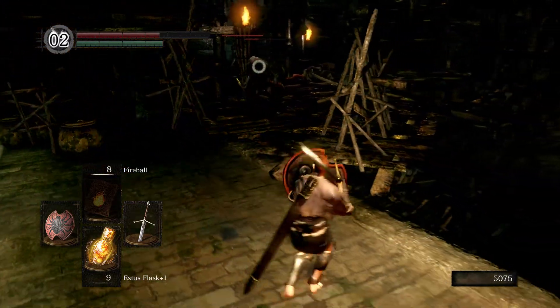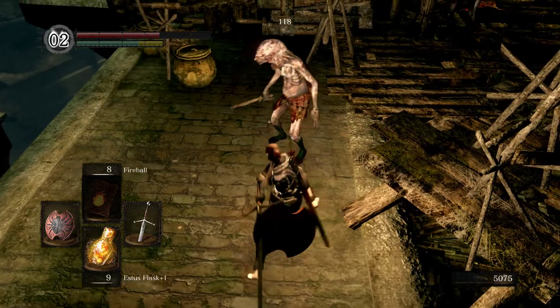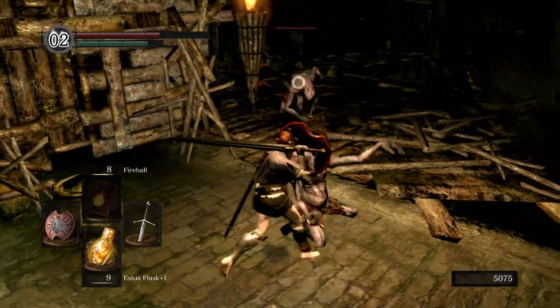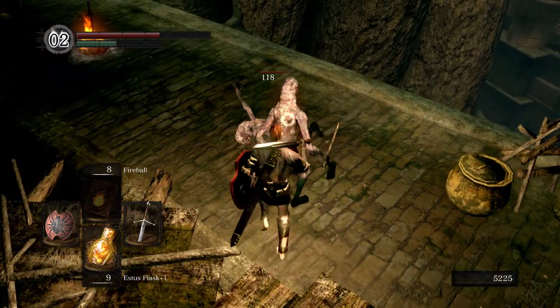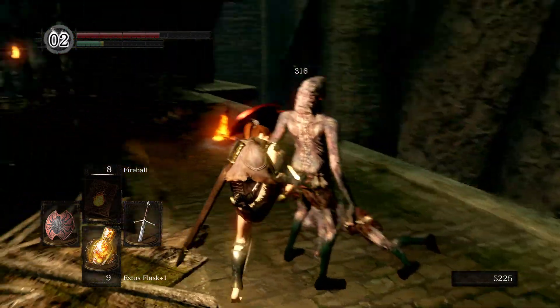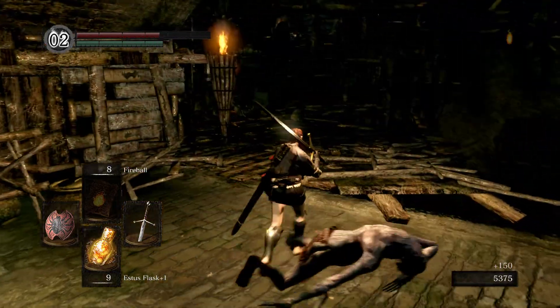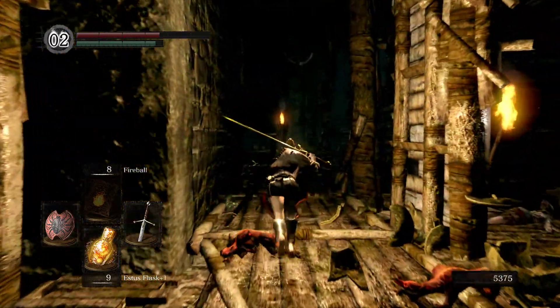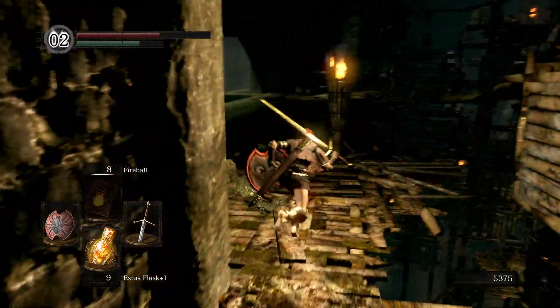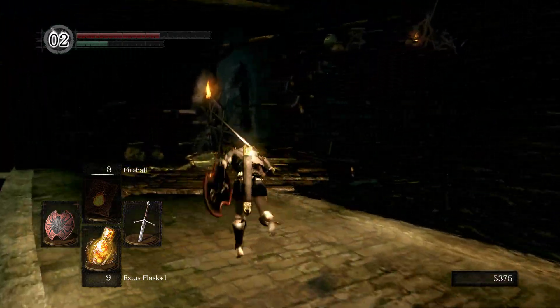We're back to the bonfire — pretty sure we're safe here, at least safe in the way that the guy with the darts can't hit me. Can we get a backstab on you? There we go. It'll just respawn the next time I rest at the bonfire anyway — why you gotta be such a baby about it?